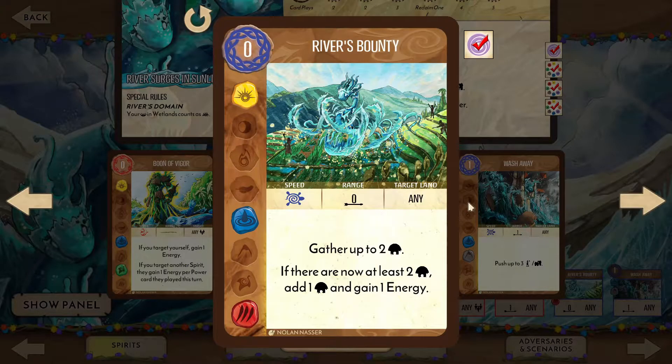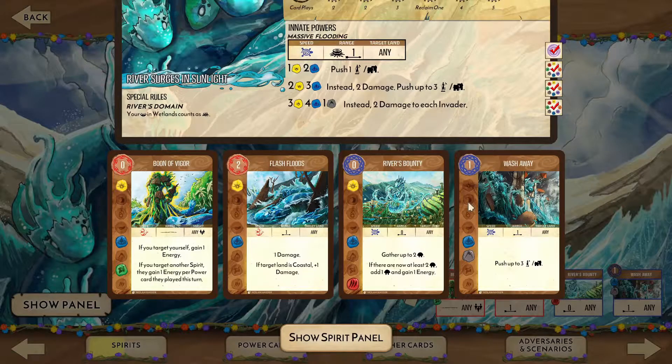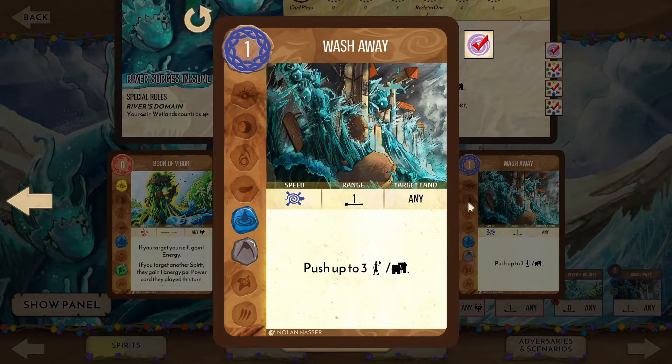River's Bounty allows you to gather up to 2 Dahan and will often add an extra Dahan. Those 3 Dahan clear a newly settled land, but the drawback is that the land will blight and must have a presence where you want to gather. Wash Away has the powerful effect of pushing up to 3 non-city invaders. Entrenched lands become much easier to handle, and newly established lands are simply washed away.